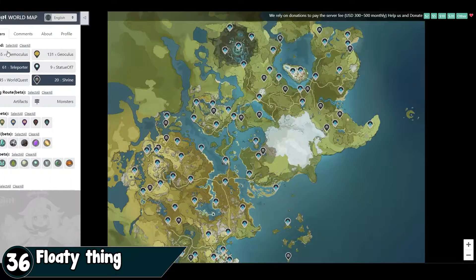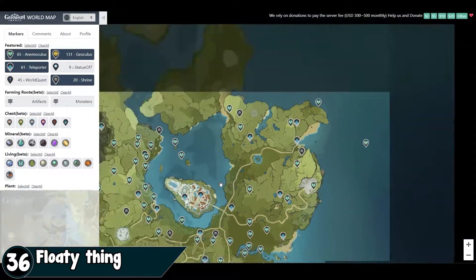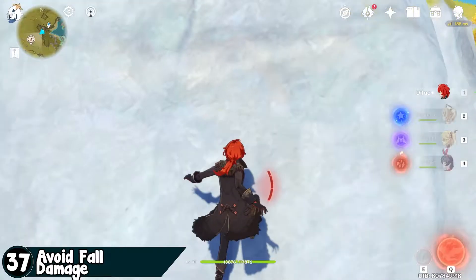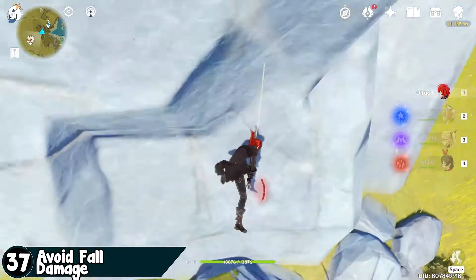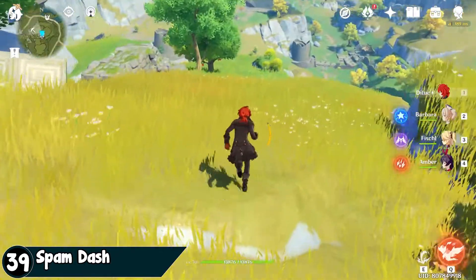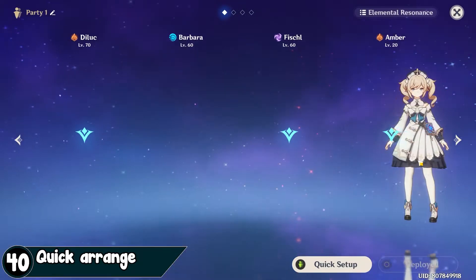Link is in the description. Spend some time looking for Geoculus or Anemoculus — the energy they provide helps a lot in exploring. Use an attack mid-air when you run out of stamina to save yourself from fall damage. Dashing on edges gives you a boost of speed, and spamming dash is faster than running.